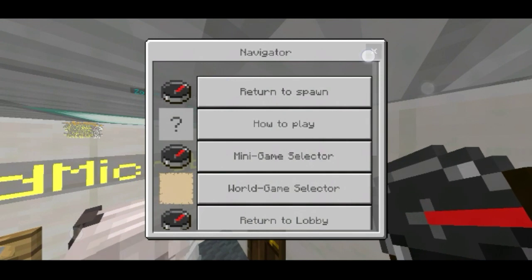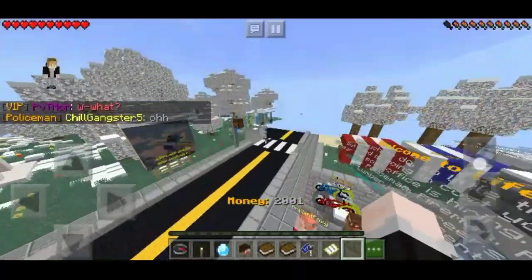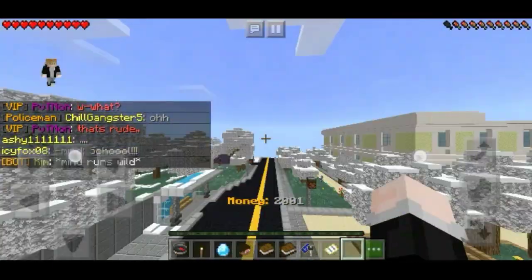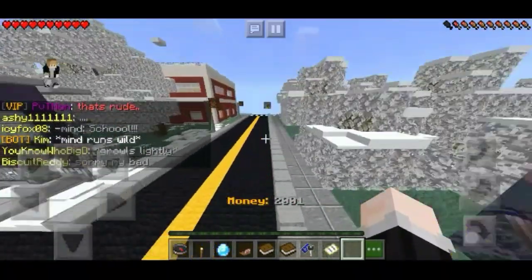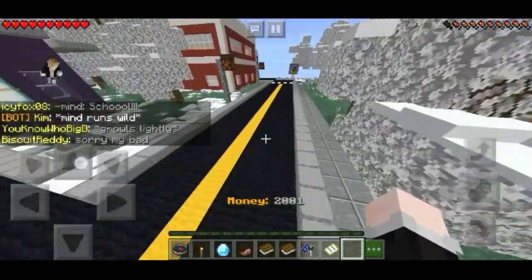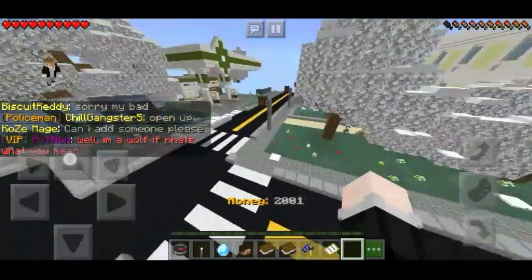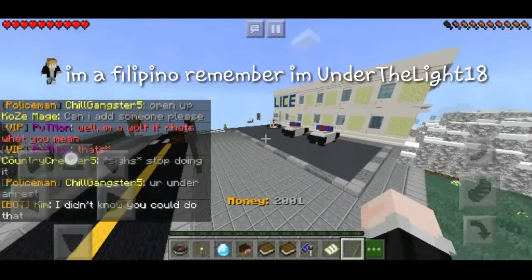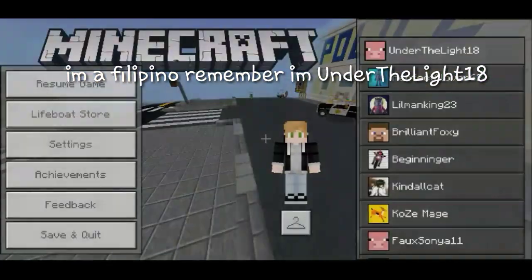Now you can fly! That's it — you can fly and go wherever you want. Just don't go too high or you'll teleport back to the lobby. It's like the airplane rental quest — once I went very high and it sent me back to the lobby.